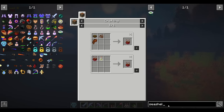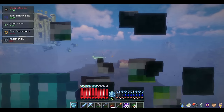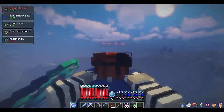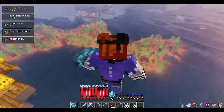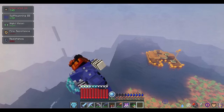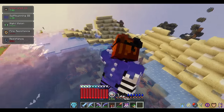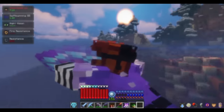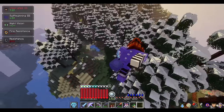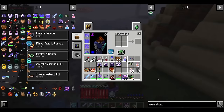Next up for OP food items, we have the seashell maki, which gives you Swift Swimming 3 for 2 minutes. If you combine this with Underwater Strider and the Stone of the Sea, you basically break the sound barrier and nearly crash your game. This is the fastest way to move around in RLCraft and it's absolutely hilarious — you get so much momentum that you leap dozens of blocks into the air when jumping out of water. Just a heads up: you can die from colliding into things, so use wisely. Or get lucky with a Stone of Inertia Null bobble and take no kinetic energy or fall damage.